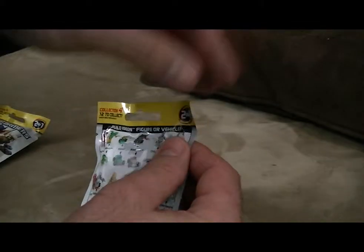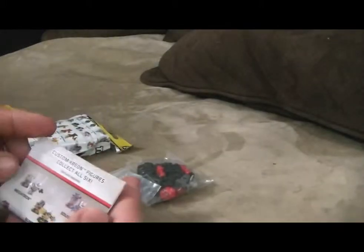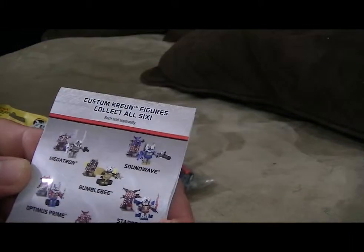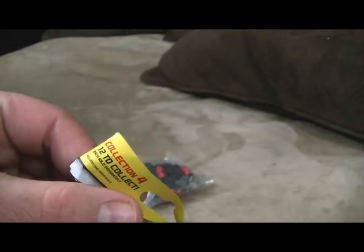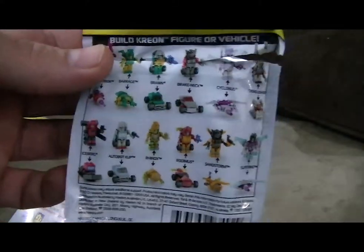Let's go ahead and go with the first bag. Alright, so we got a collection crayon — collect all six figures. Which is funny because it says collect all twelve to collect here. I don't know, I'm confused. But there's a piece that looks to be red and black. Let's see if we can find red and black. Possibly Breakneck. Let me do a jump cut and we'll see what it looks like.